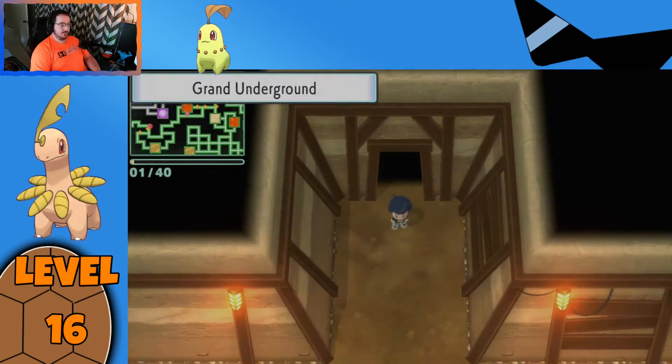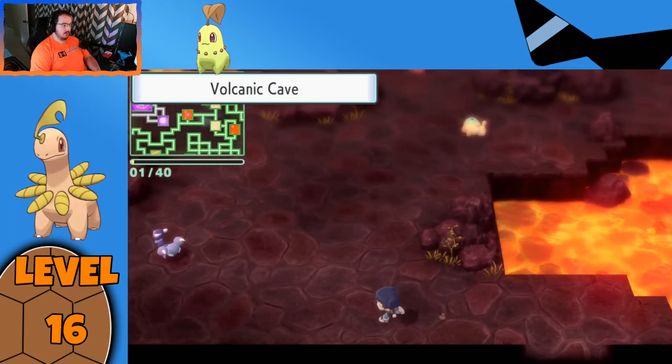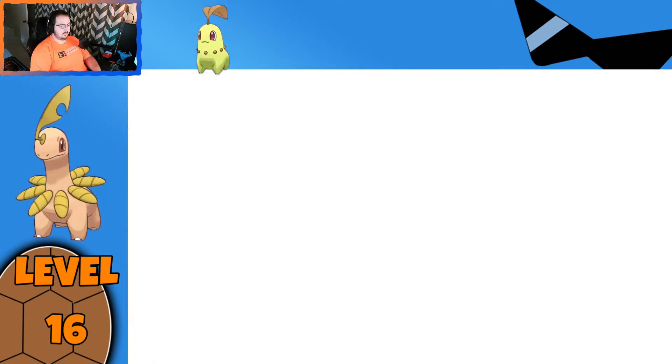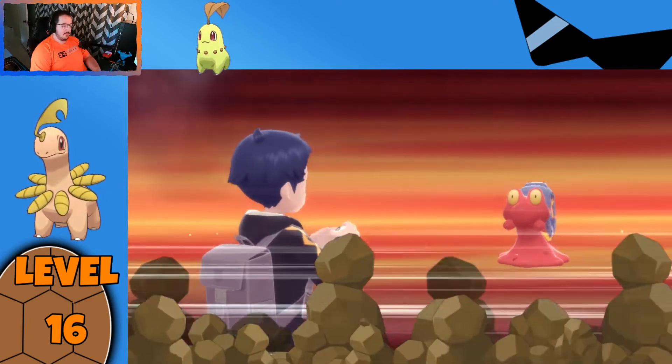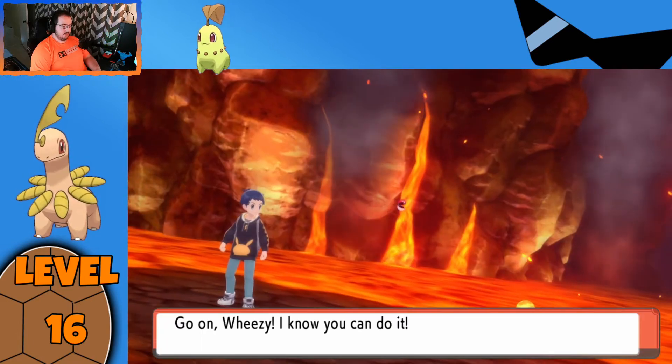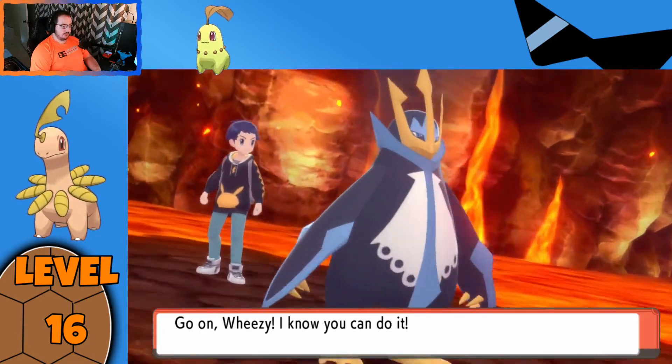There had to be somewhere down there to reset. And what do we have here — Nummel, not an evolution. Magcargo gave a lot of XP the first time, so we're definitely looking for those evolutions for a bigger chunk of XP.